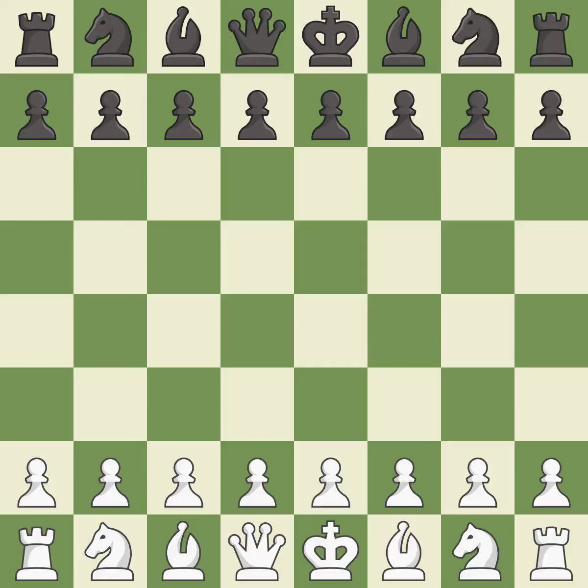Sicilian Defense, Canal Attack, 3. Nd7 4. O-O. This was a close game that was lost by a mistake. Black got the better of white in that game. Black played better than white in the opening. The middle game battle was fairly even.